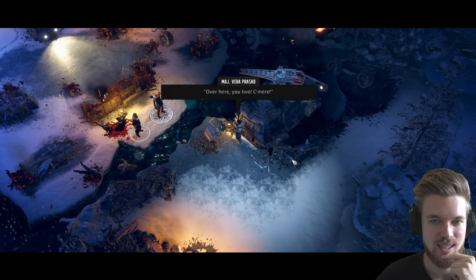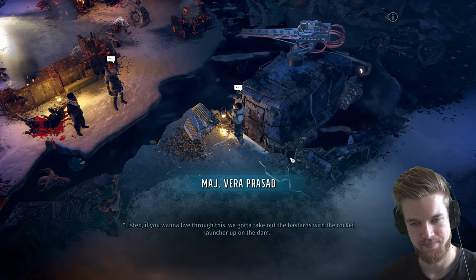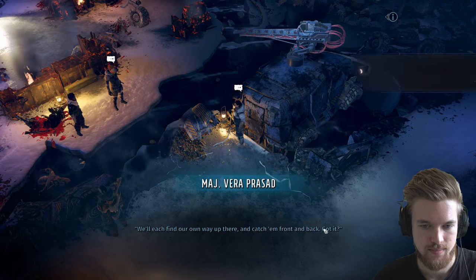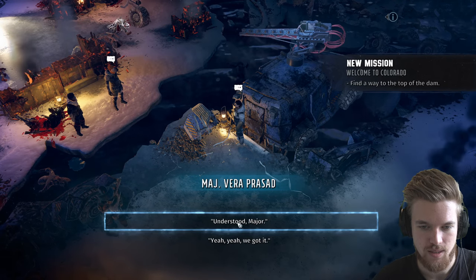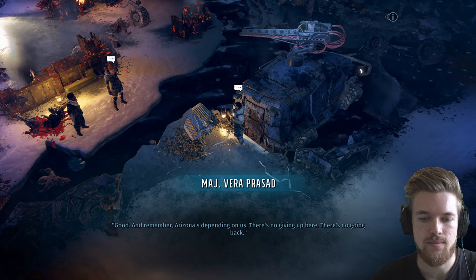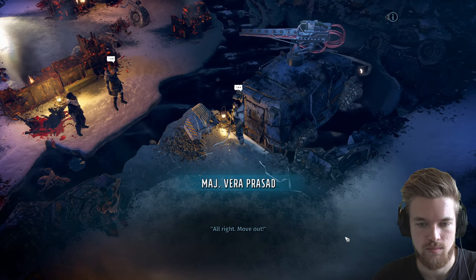Major Prasad rallies us: we've got to take out the bastards with the rocket launcher up on the dam. We'll each find our own way up there and catch them front and back. Arizona's depending on us — there's no giving up here, there's no going back. Move out.